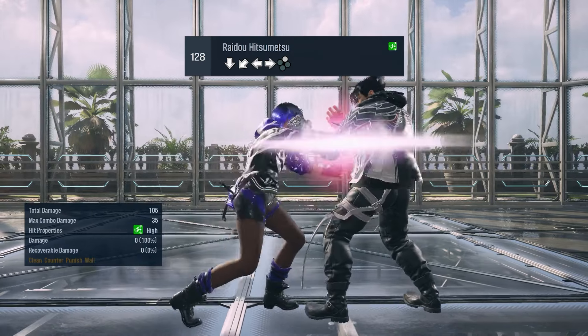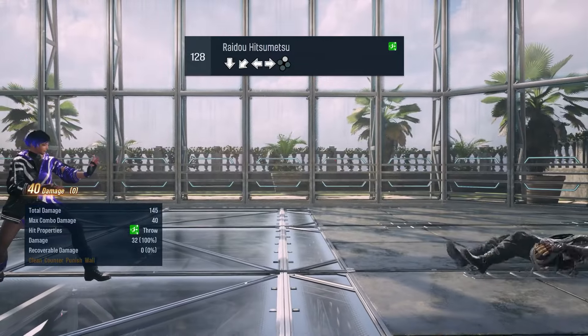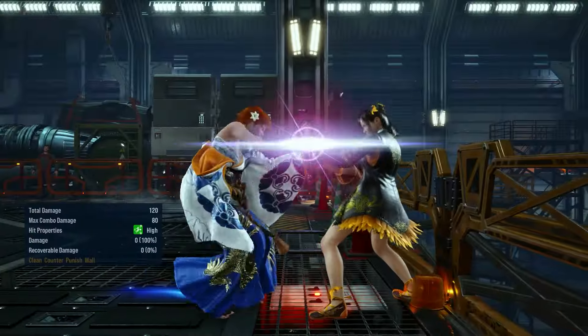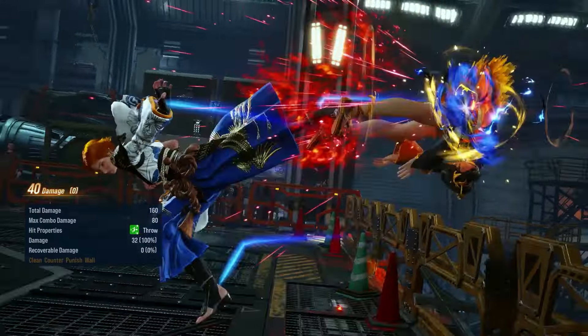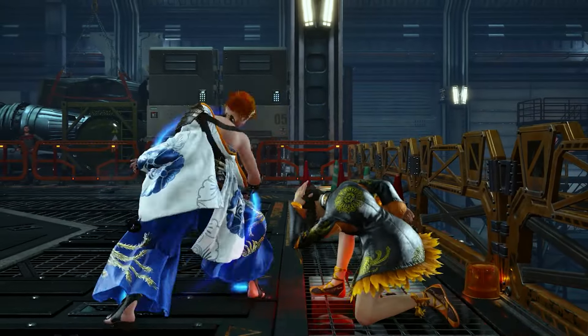If you have your opponent against a breakable wall, a better option is her signature throw. It deals slightly more damage than the Stonehead, and while it doesn't wall splat, it still wall breaks for a full combo. And the escape animation is not as punishing.